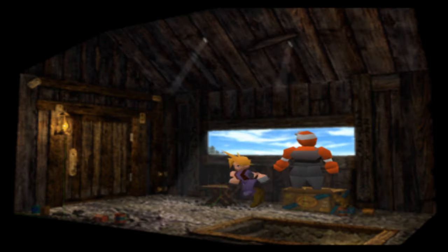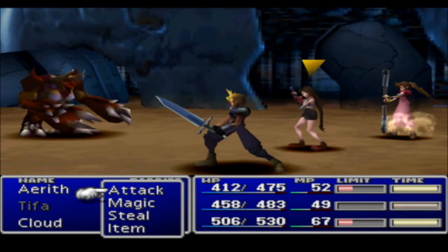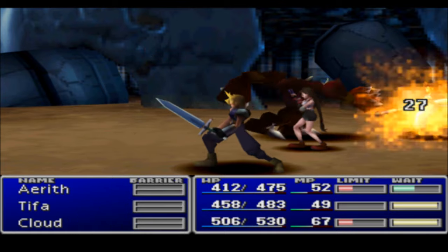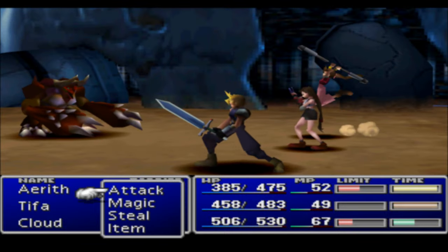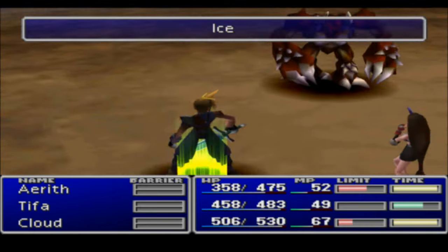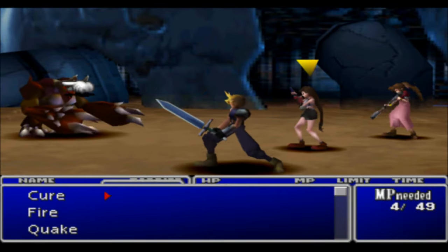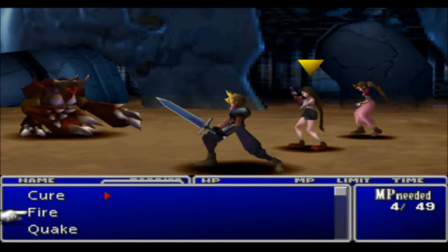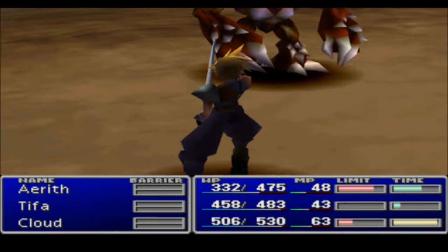They are invading our base now, and we're going to fight them. This guy's really not hard — just keep using magic spells over and over and you'll be done quickly. Attacking physically you'll probably miss a lot, so just keep using Ice, Fire, and Bolt over and over. You can also use Flamethrower if you have it. I'll mix Quake in there as well — it does a little bit more damage.